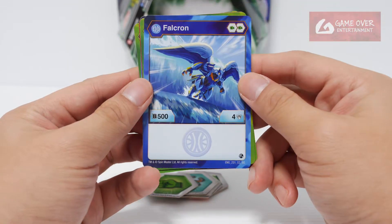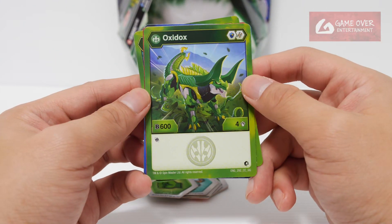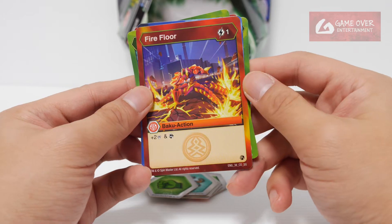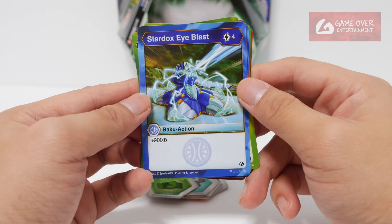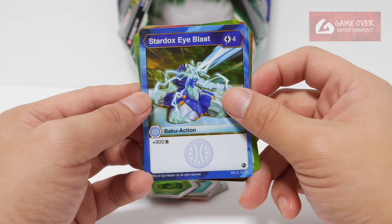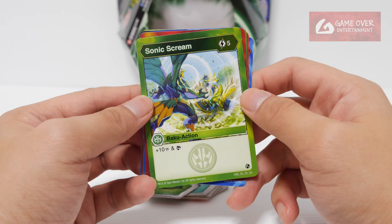Aqua Svelcron: 500B, 4 damage. Ventus Oxidox: 600B, 4 damage. Ability cards — Fire of Law: 1 energy to use, plus 2 damage and scan. Stardoc's Eye Blast: 4 energy to use, plus 900B. Sonic Scream: 5 energy to use, plus 10 damage and scan.